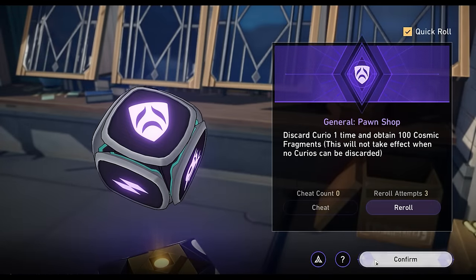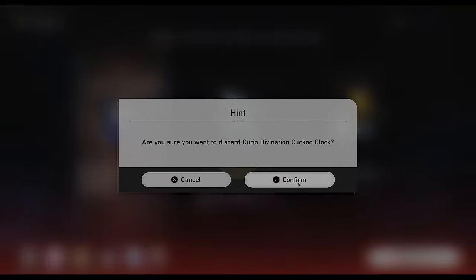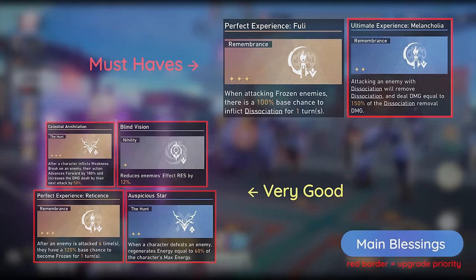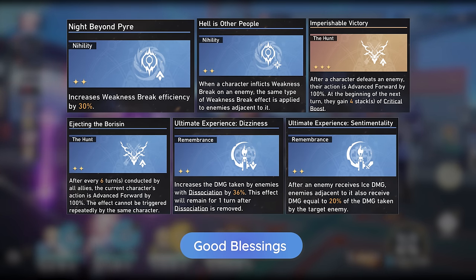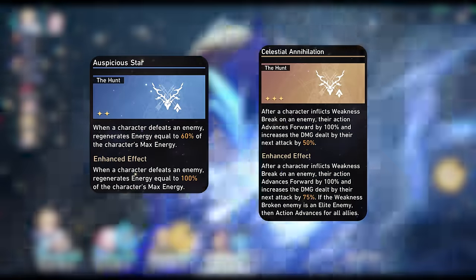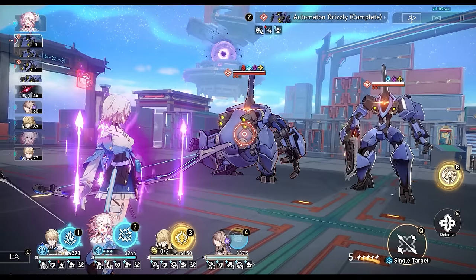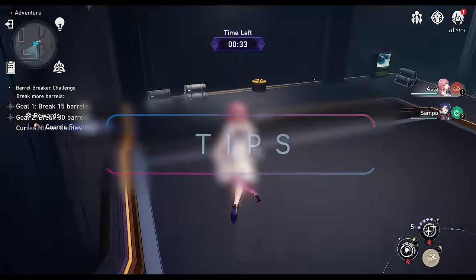General Pawn Shop is what I've been taking in past Conundrum 10, since you'll gain 1 negative curio on each plane. Here are my blessing priorities. When choosing 3-star blessings on the other paths, you'll generally want to avoid the ones with bad keywords such as Suspicion or Dewdrop, since they will unlock the respective 2-star blessings, which will dilute the overall pool and make it harder to get the Remembrance 2-star blessings you want. Special shoutout to the hunt blessings, Auspicious Star and Celestial Annihilation — they're probably my 2 favourites to pick up along with this build.